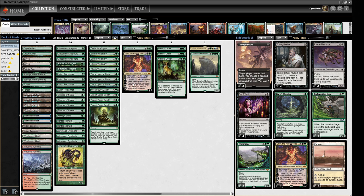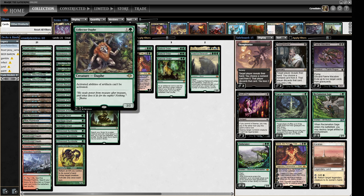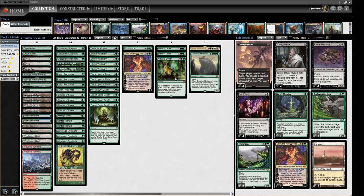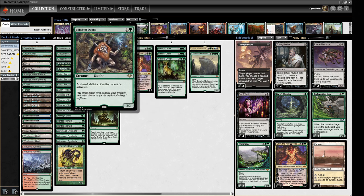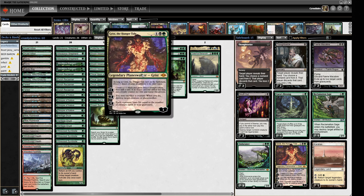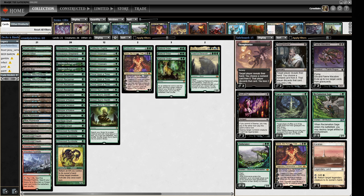We've got a few silver bullets in the main deck: Collector Ouphe, Endurance, and Grist. These can all be found with Green Sun's Zenith or Natural Order if need be. Endurance is for graveyard hate, Collector Ouphe is for Storm decks to shut down their artifact mana — also very good against Eight-Cast and Painter. Grist is our way of removing things that get on the board, since we can't remove creatures other than with Grist in the main deck.